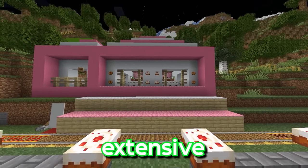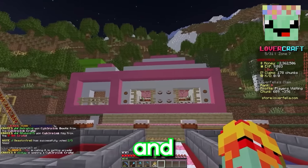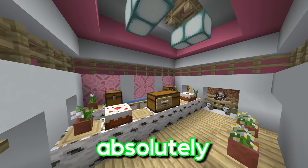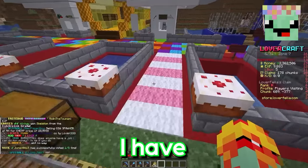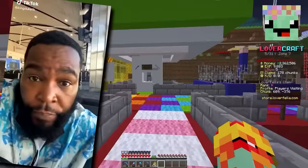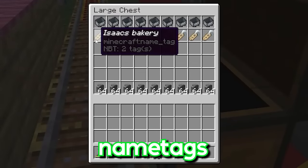I've done extensive work on the front of the bakery and it is looking really bad in a good way. Pink and white is such an unusual color in Minecraft — the inside is very inviting, it just feels like you want a cake when you're in here. I've reworked the front so the railroad cart goes right in front, and my grand plan involves this many minecarts, this many name tags, and we need to go get a bunch of sheep.